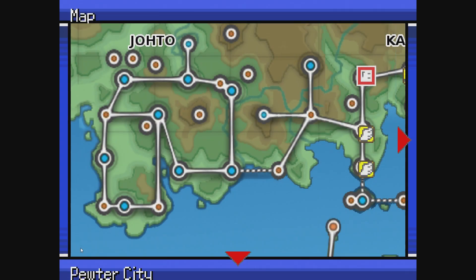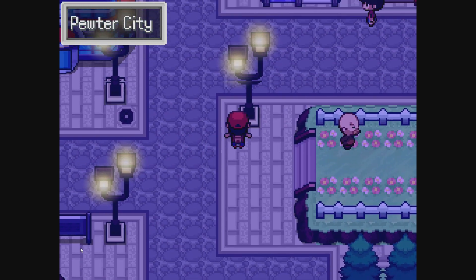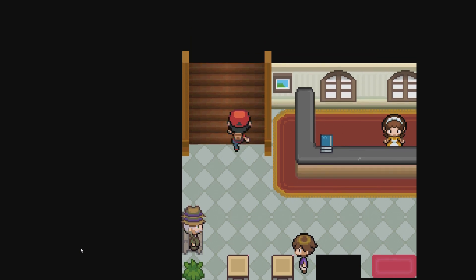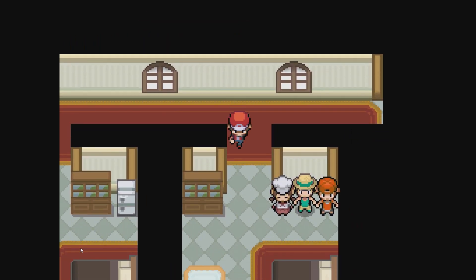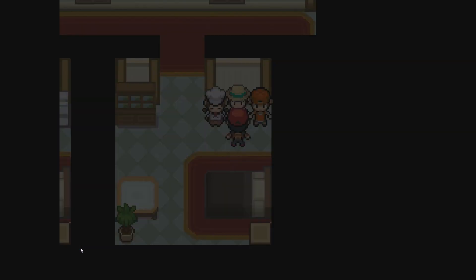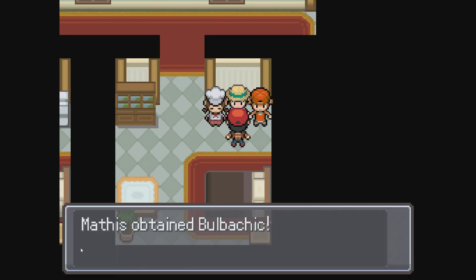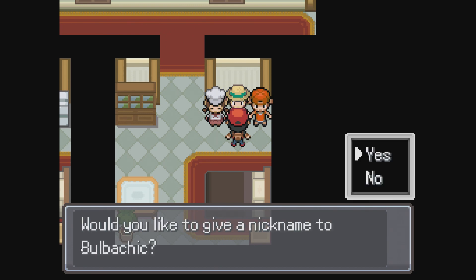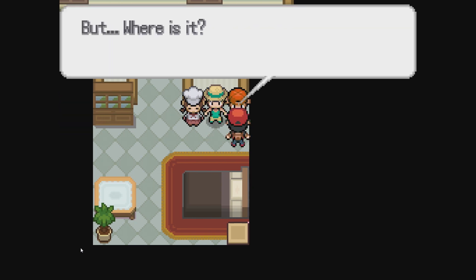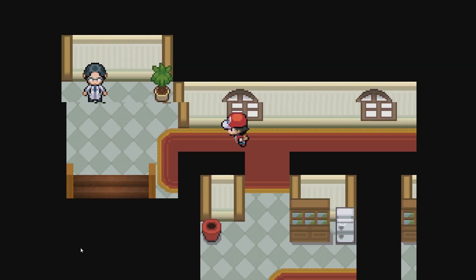That one was in Pewter. Terrifying. Let's pop into the hotel here. It's so big — it's like the ultimate bug Pokemon. A Bubble Chick. I'm going to give you — it's actually a Pokemon. No way. We don't have a revive yet, which is a problem. Can we buy one? I think we can buy one at this point.